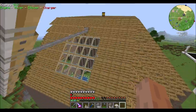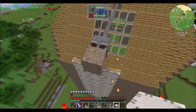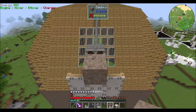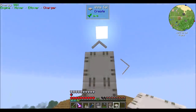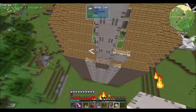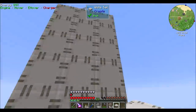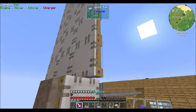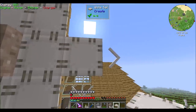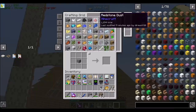The more sail frames you put on this thing, the faster it'll rotate up to a point. So with this many sail frames, if we click this guy, he's going to start spinning and generating stress capacity — that is 1,536 stress units. It looks pretty stupid though, so we're going to want this to go up-ish. So one, two, three, four, five, six, seven, eight, nine on each side — and we're going to want some more sail frames.